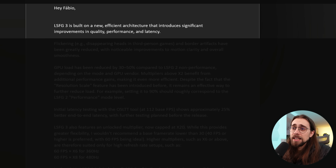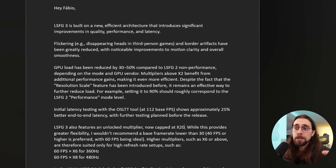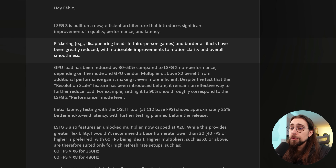Before testing the software and showing you the FPS differences, I'm going to read a bit from the email that THS sent me. Lossless Scaling Frame Generation 3 is built on a new efficient architecture that introduces significant improvements in quality, performance, and latency. This is important for people with AMD GPUs who used AFMF2 — even though Lossless Scaling was better in quality, AFMF2 was a bit superior in latency. It seems that now we not only have better quality but also better performance and latency.